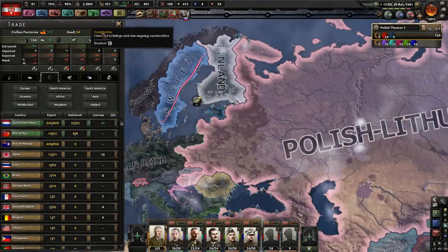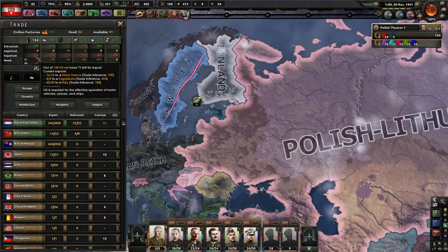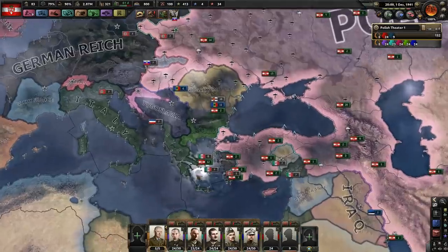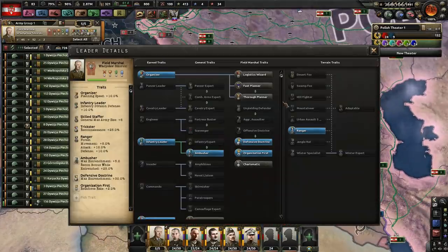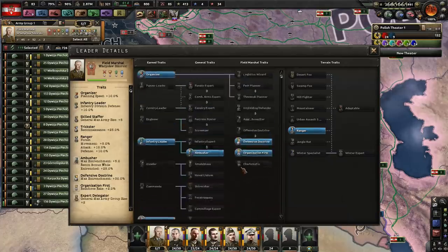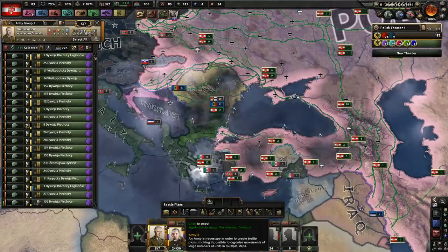We could conceivably actually switch to free trade, just to start getting rid of a lot of our excess resources. I'm holding on to a pretty good amount of oil right now. Some of which is being traded off to the fascists, which I don't like, but it does mean that when we eventually go to war with them, their source of oil is going to get cut off, which might be a problem for them. The field marshal having two more armies under his control means all these bonuses get onto two whole new armies — that's awesome.